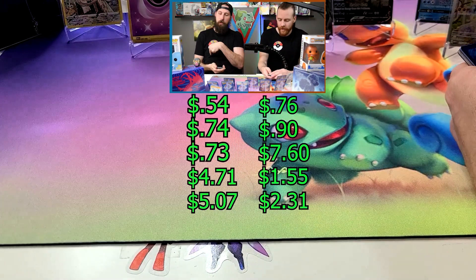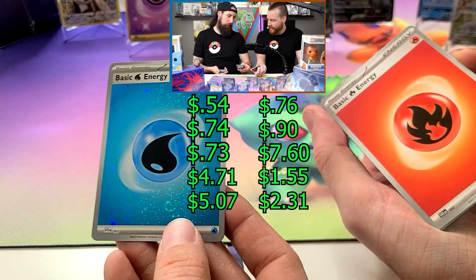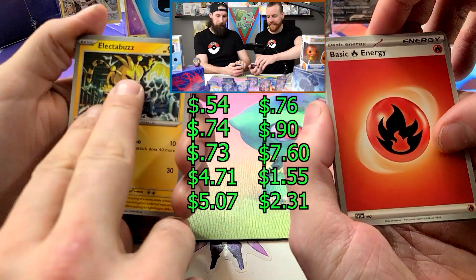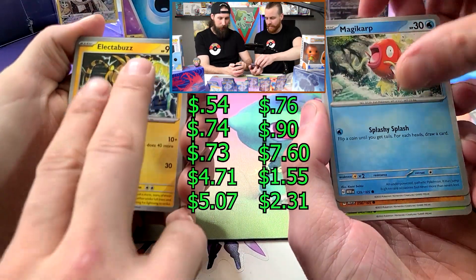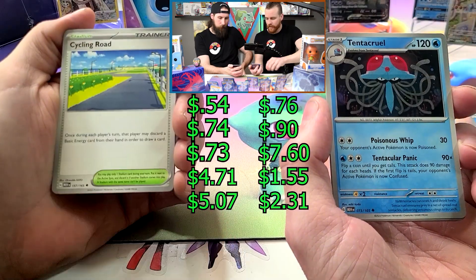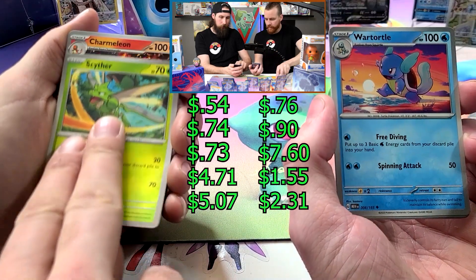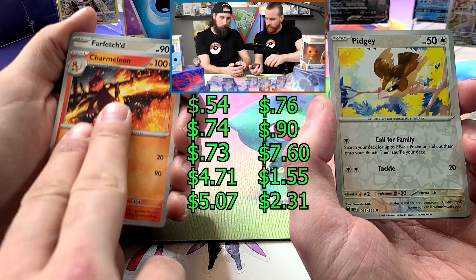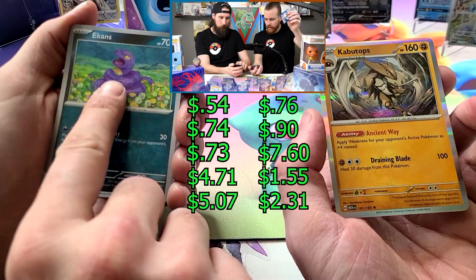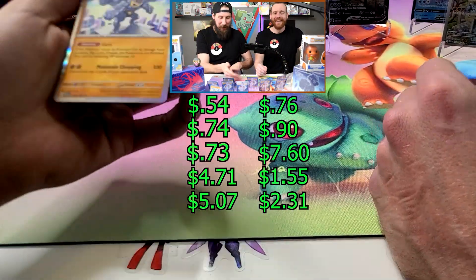It's a champ for the champ, baby! Champ for the champ! What great pulls. We hit a lot of good stuff. Another gold card, man. Michael is just slowly becoming the king of the gold cards. We don't even need to count — three gold stars definitely beats my one gold star. It goes on the Squirtle, baby. You won!